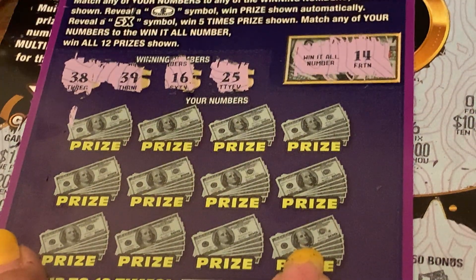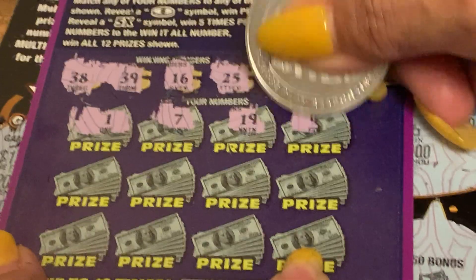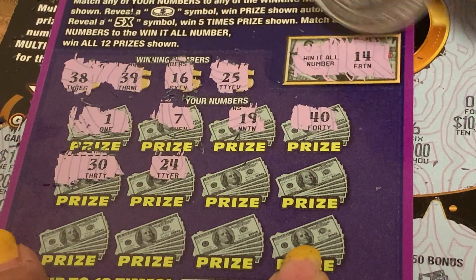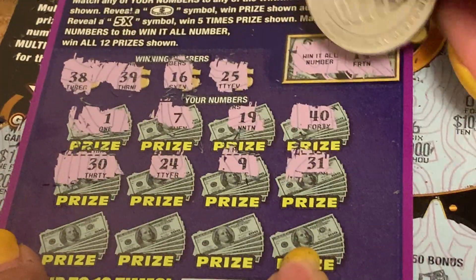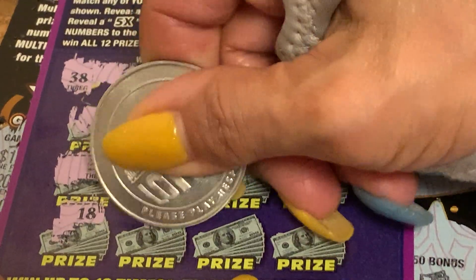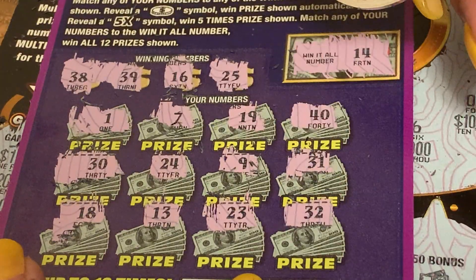Let me get the New York one. Number one — no ones, no single numbers. Seven, 19 — nope. I got a 16. No 40, one off. 30 — I got 38, 39. Oh, the win-all number is 14 — I almost forgot about that. 24, one off. Nine — that would be nice to win all 14. 31, I got 38, 39. 18 — nope, four off. 13. 23, two off. And the last — 32. No match.